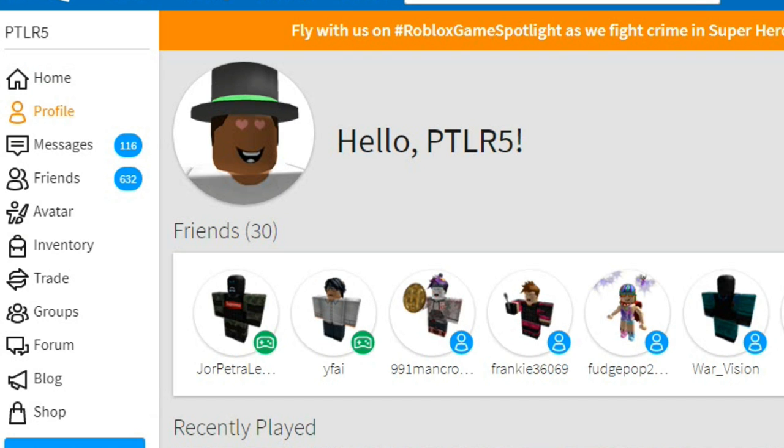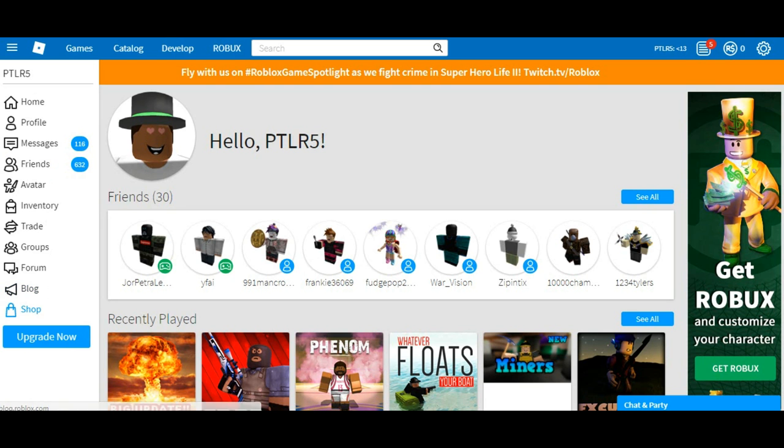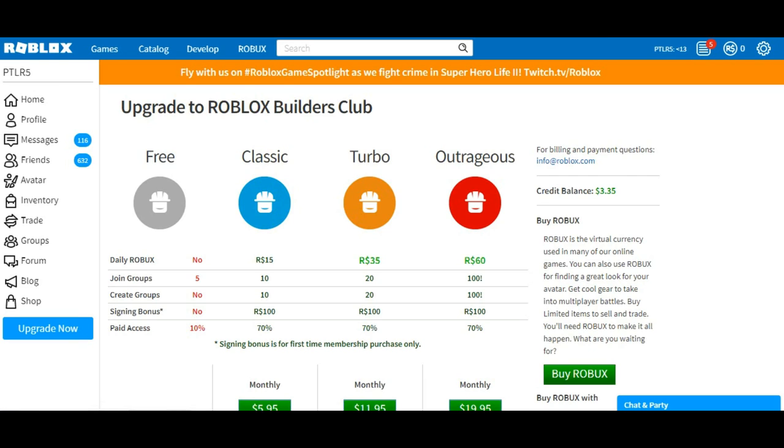The dropdown now shows home, profile, messages, friends, avatar, inventory, trade, groups, forum, blog, shop, and Upgrade Me Now. What we are going to click is Upgrade Me Now.